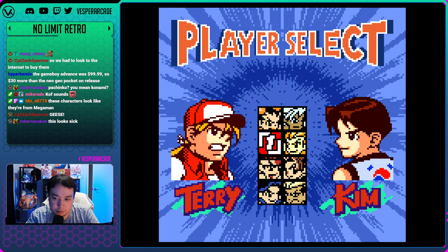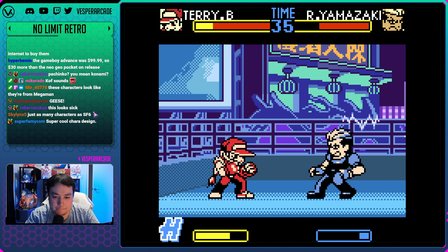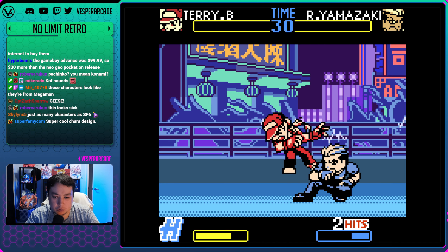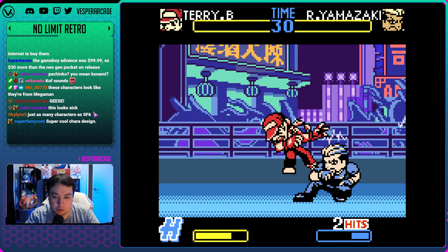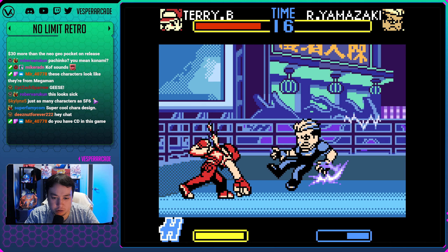You still have the hop in this game - you can tap jump for hop. Power Wave, Burn Knuckle, Crack Shoot. I still got the target combo. Supers are quarter circle back, half circle forward B. And that's on a handheld console! I can do it on handheld!